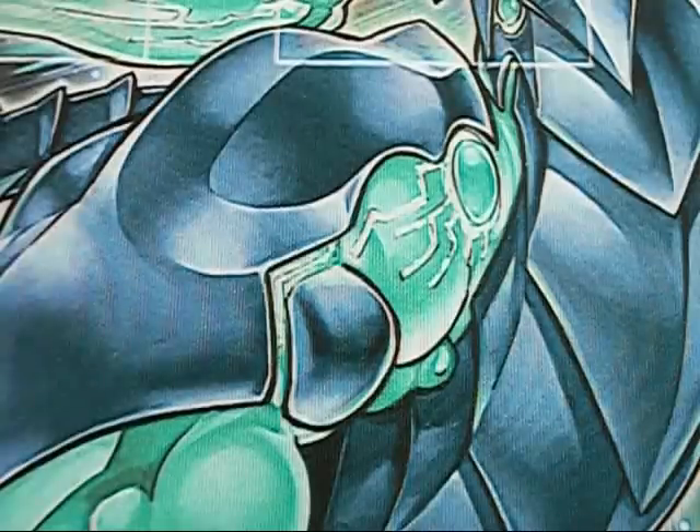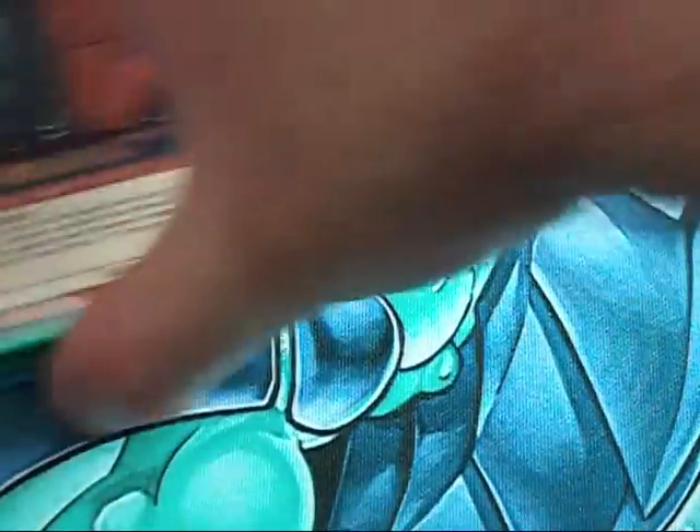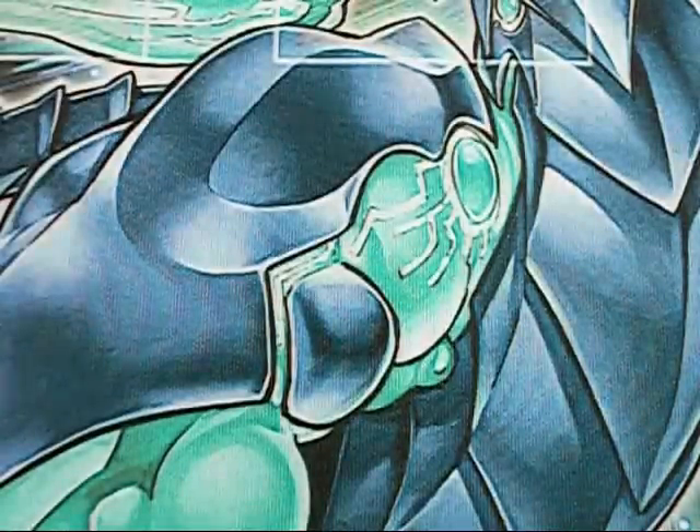So before I go on, I'm just going to get the obvious ones out of the way. Most side decks are probably running some combination of these cards. You've got your Cyber Dragons, your Effect Veilers, your Thunder King Rai-Ohs, and Maxx C. You probably have some combination of that in your side because these are all very powerful cards. That all being said, now let's get onto the more interesting stuff.